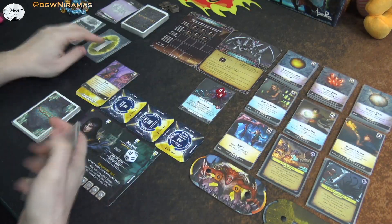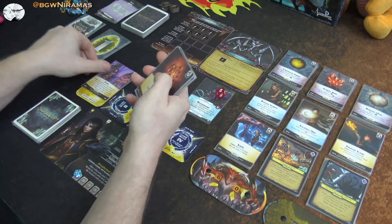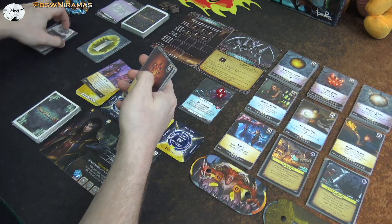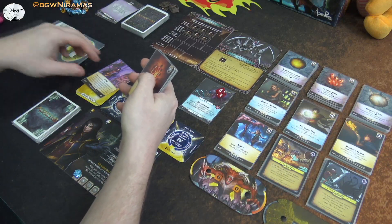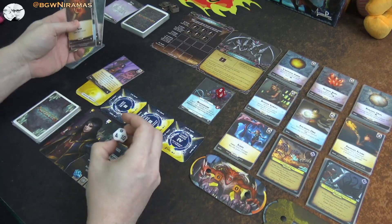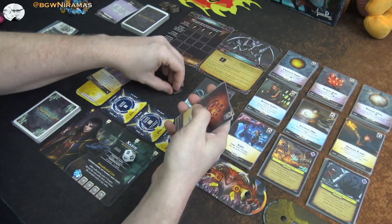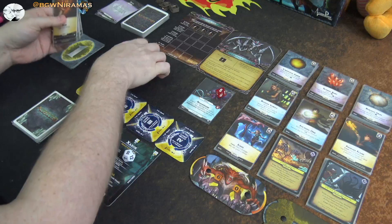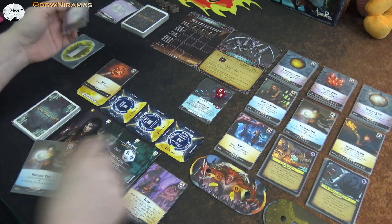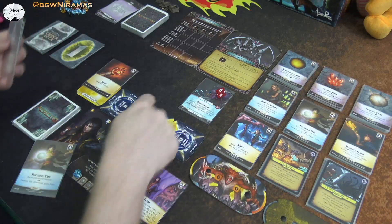Then it's my turn. I'll cast the Flare — reveal the top card and it's a player card, so that's good, three damage. I'm going to take one hit and go down to nine so I can split that damage and kill three of these husks. Let's prep the spark. Focusing Orb — I can focus a breach. I'm going to go for this one because it has plus one damage and it's closer to being completed.